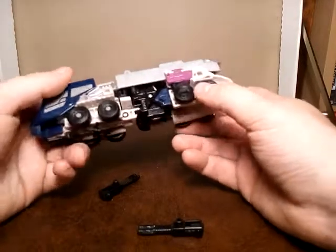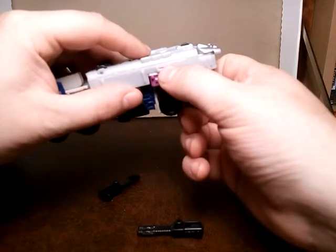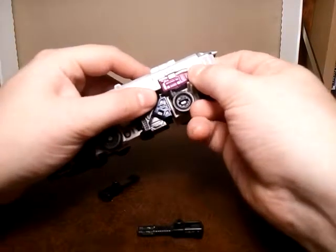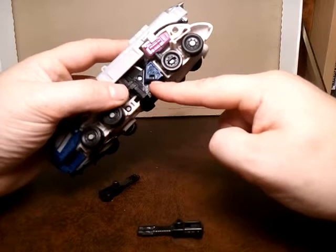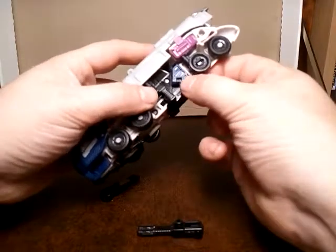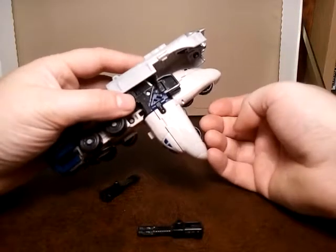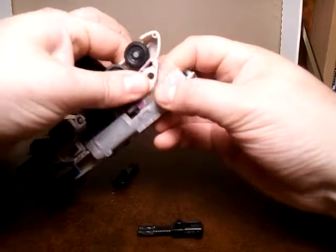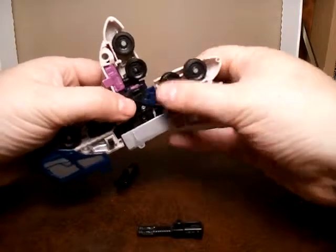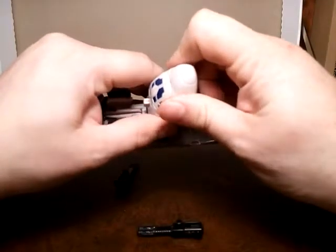Now how do we transform this again? So what we're gonna do is get... see this pink tab that's showing slightly through there? Gonna try and disconnect that. There we go. And then moving all of this on that black piece there — it's a big hinge. Gonna bring all this down and to there.